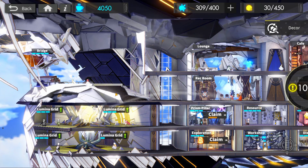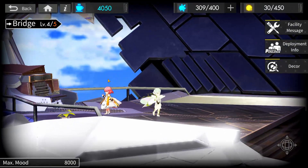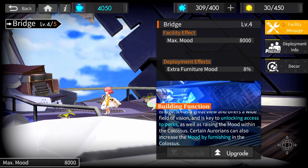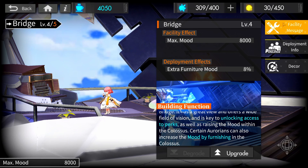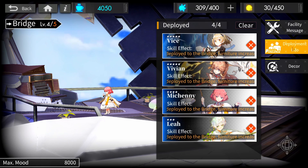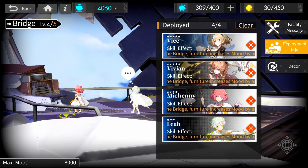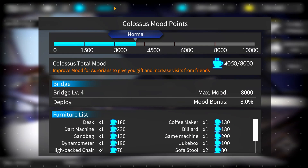Starting with the Bridge — think of it as the nucleus of the Colossus. The higher level your bridge is, the more upgrades you can unlock for other sections. Also, the higher level your bridge is, the higher mood you can have. Think of mood as the morale for your overall Colossus. Some specific Aurorians you've acquired can increase the mood by furnishing the Colossus — basically the decor you put around your base such as chairs, lights, plants, etc. The higher your mood, the more frequent gifts you get from your Aurorians and increased visits from friends.